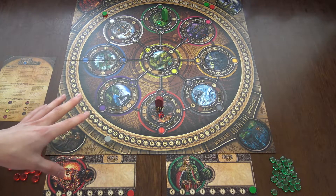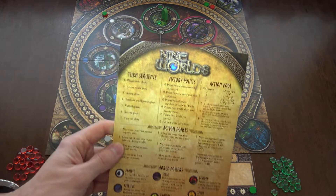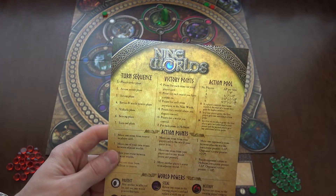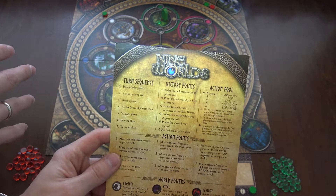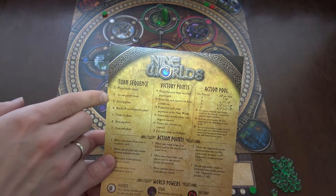Each round has different phases as shown on the turn sequence. First is the player order phase, where whoever has the most stones on the board goes first, then the second and third player.